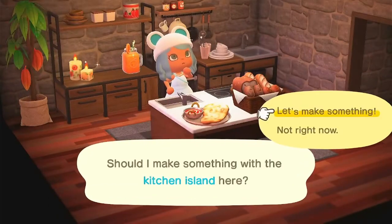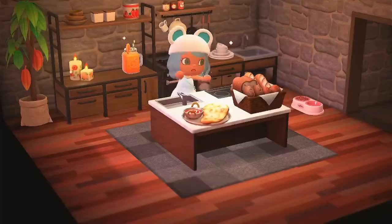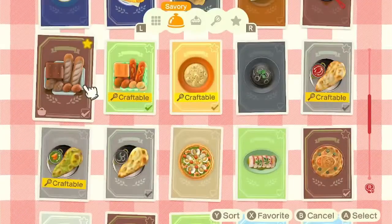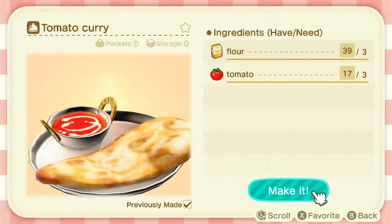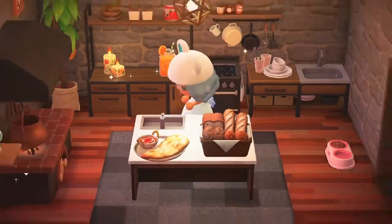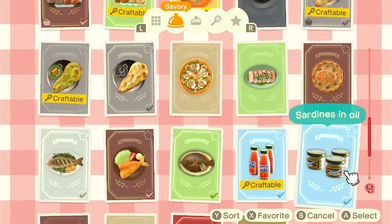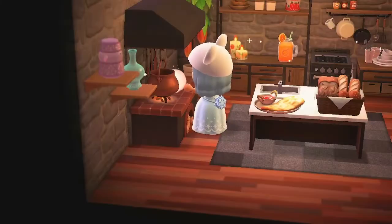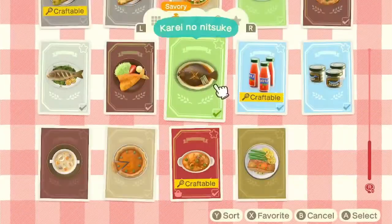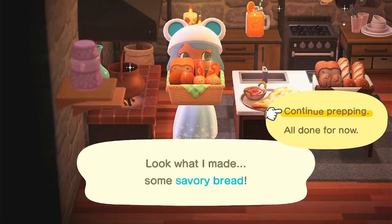Now we're in my kitchen — let's cook! You can cook with a bunch of different things like a kitchen island or other kitchen items. Let's craft some organic bread first. I love the little cooking animation, it's super cute. There's already an orange smoothie, tomato curry, and bread on my counter. Now let's make some tomato curry. It's making me so hungry! You can also cook with a stonework kitchen — it's the least expensive way to cook, only using about 30 stone, some clay, and iron.